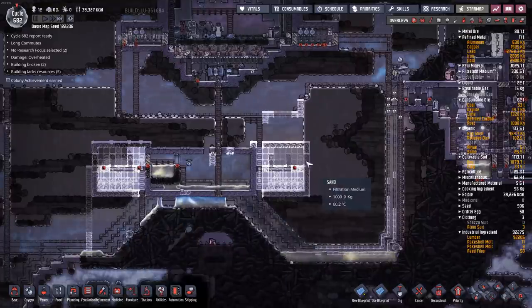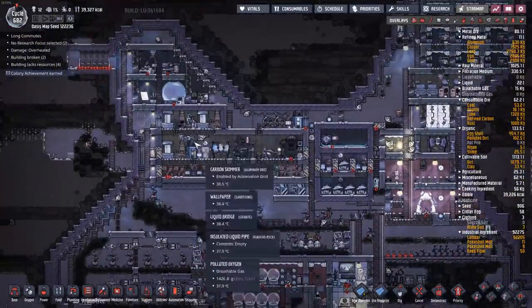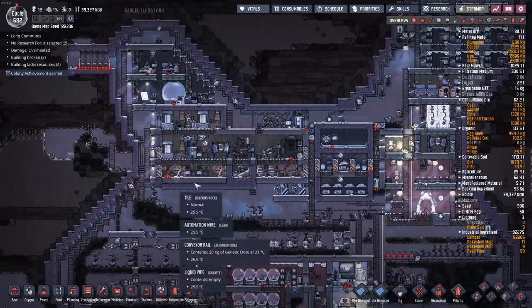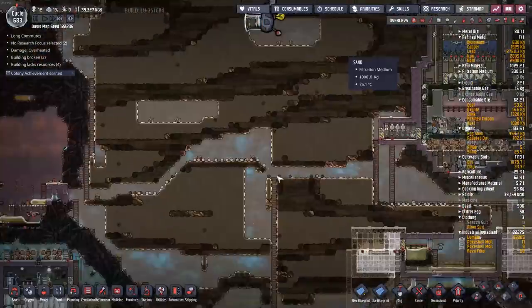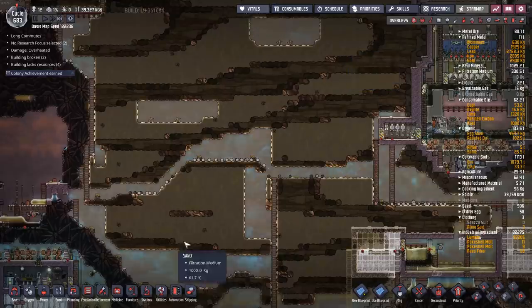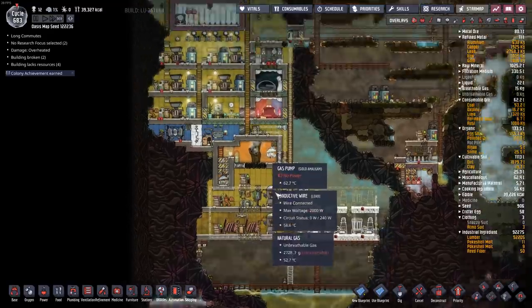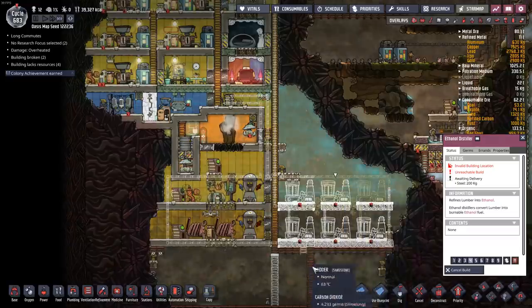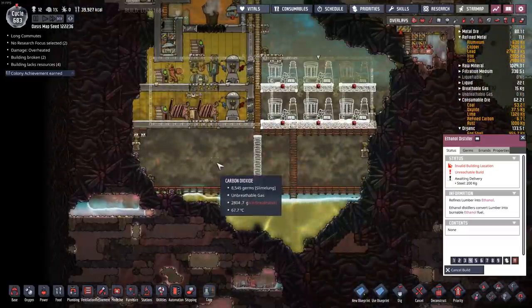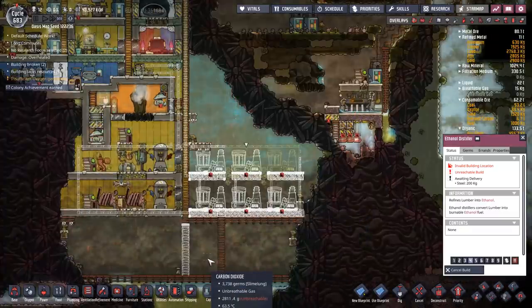My goal with this oxygen system down here is to completely get rid of the one up top. I'm slowly working towards removing all of this. It's a great system, but I'm kind of tired of working around it. I want to be able to run and sprint rather than crawl along keeping that thing running. So I'm relocating a lot of that equipment right down here.